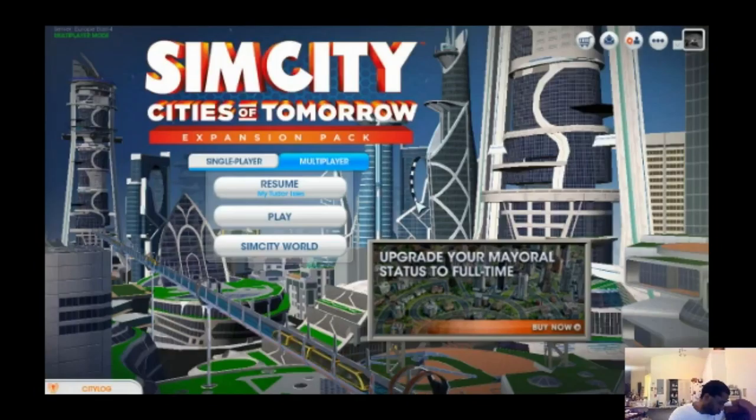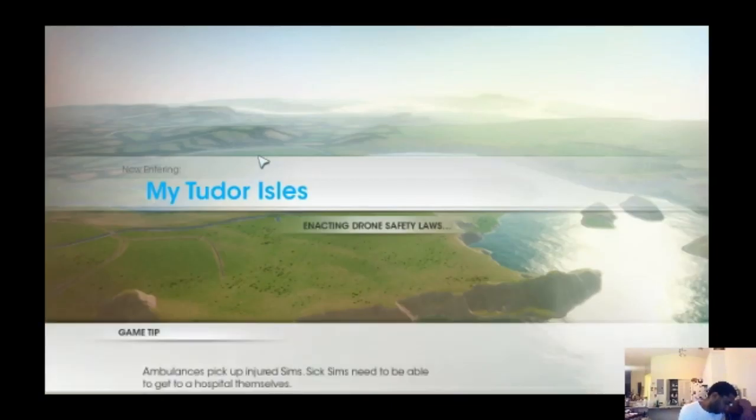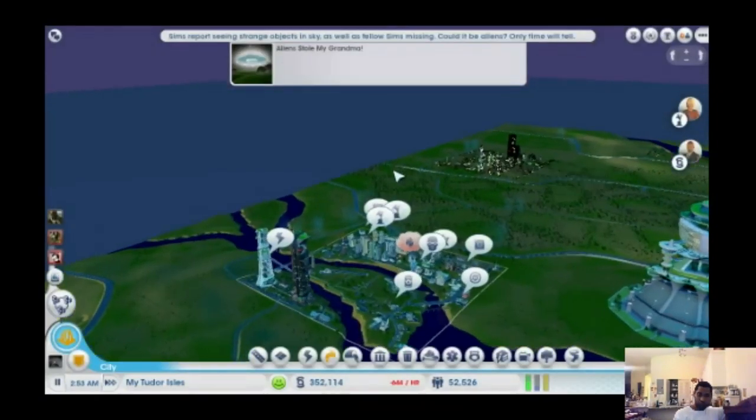Right now I am jumping into someone else's game. My section, or my city inside the region, is called 'My Tudor Aisles' — not very creative. It was already called Tudor Aisles and I just decided to call it My Tudor Aisles. The main resource we're working on here is oil.